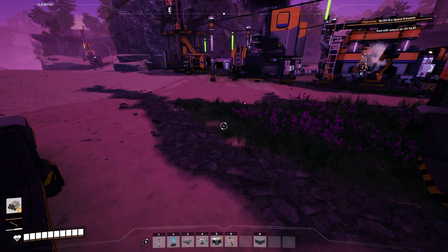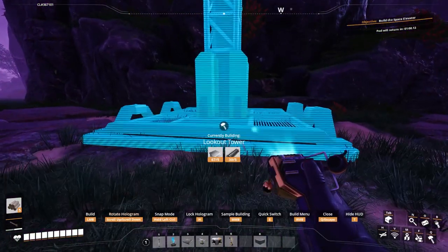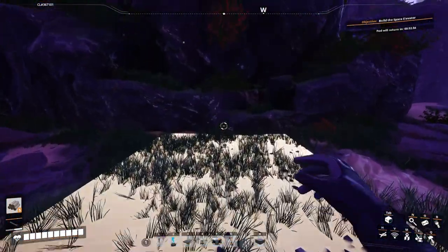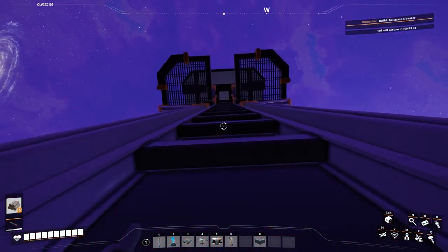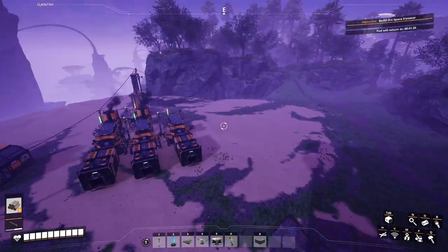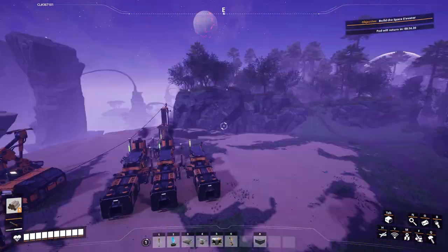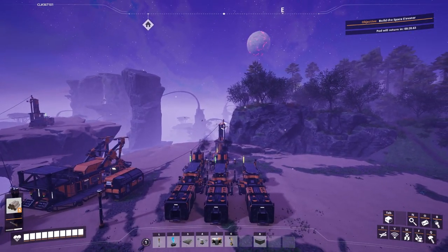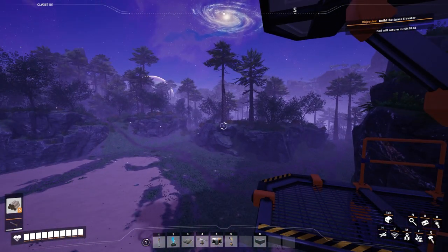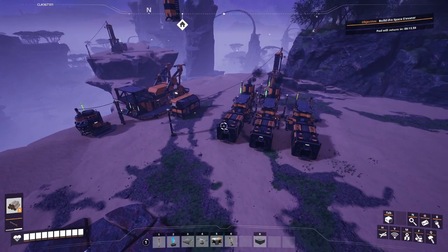Awesome. We also have a lookout tower, which I need rods for. Just down over here — take a look at the area. So we've got a little flat zone here. We've got one, two, three, four pure iron nodes, one pure limestone node, and there's actually two copper nodes over there. There is some quartz down that way, some more limestone and coal around the corner, as well as a cerium node over there that's stuck underneath the rock — we'll have to get explosives for that.